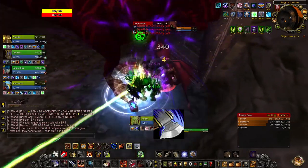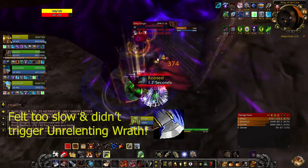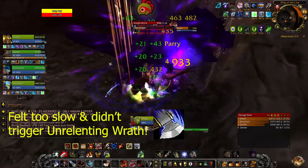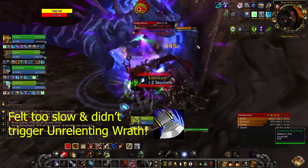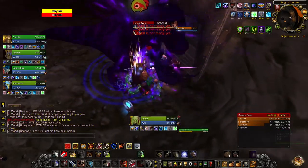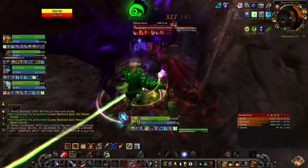This was my first iteration of being a Beastmaster melee hunter. But after a while I felt there was too much downtime and I was only triggering Unrelenting Wrath every once in a while when I had Raptor Strike and Mongoose Bite off cooldown. So I started looking for a way to more reliably trigger Unrelenting Wrath while smoothing out my rotation.